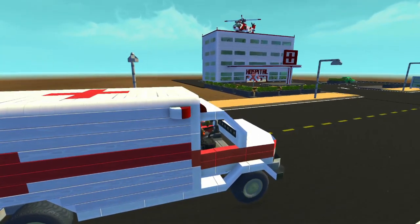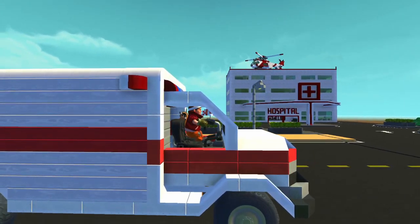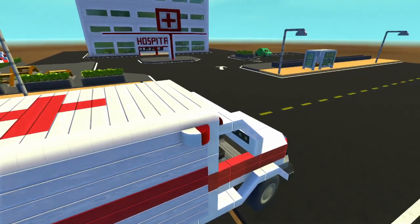Now as you can see, I've added a whole bunch all around the hospital, I've finished painting it, and I've also added a really sweet helicopter to the entire set. So it's four floors full of awesome stuff, so let's go and check it out.